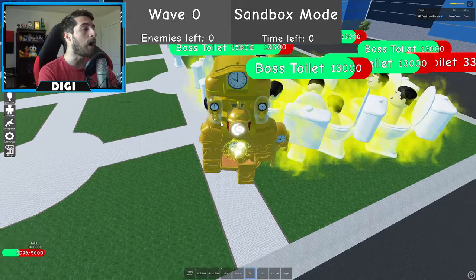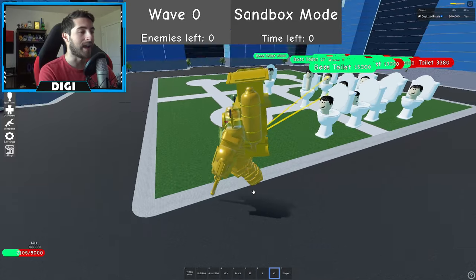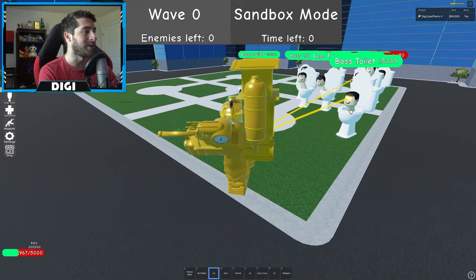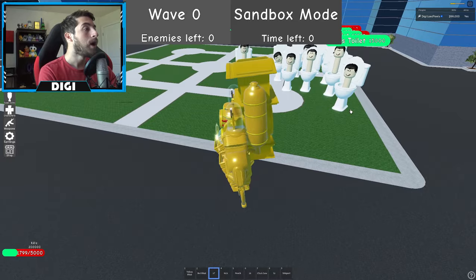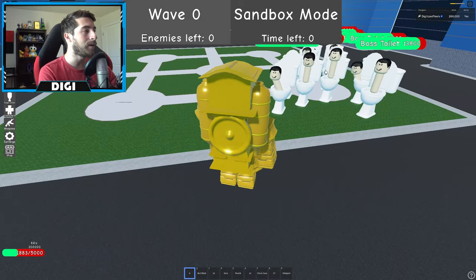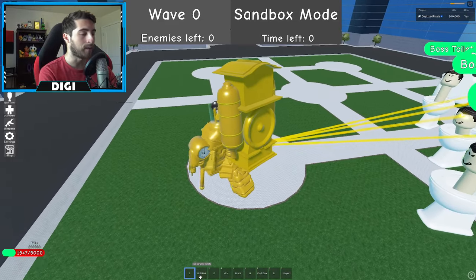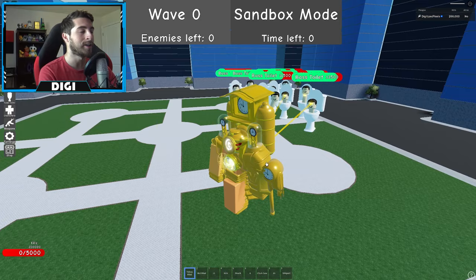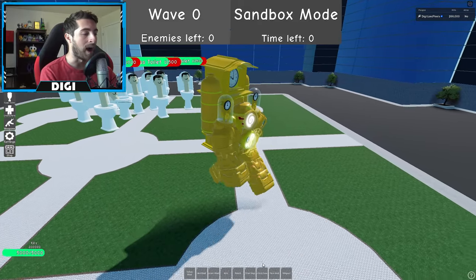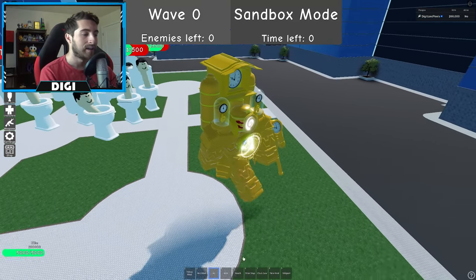Oh, it does freeze them though — so I was kind of right and wrong at the same time. Let's use Time Heal real fast — boom, there we go. Green Blast on you — is it gonna work? It doesn't work. So maybe it doesn't affect all of them. The Yellow Blast can stop time, Red can paralyze, and Green controls. Titan Clock Man has such a wide variety of abilities — though it does not work on bigger toilets.